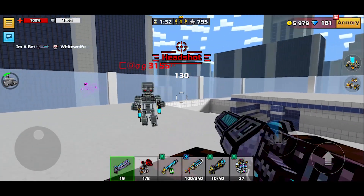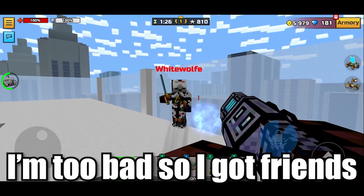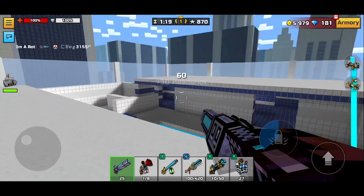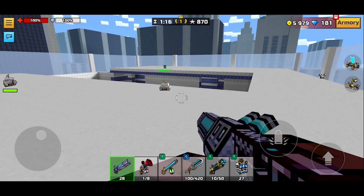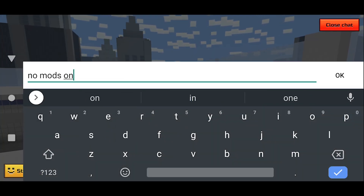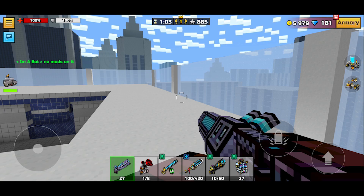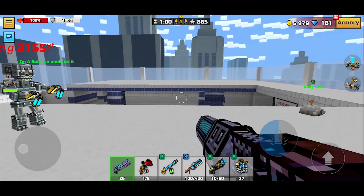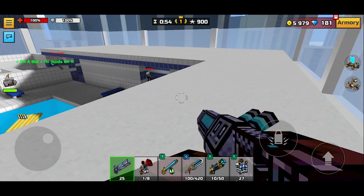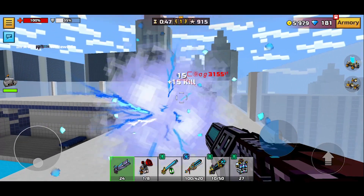You're going to be seeing gameplay right now and that's without any modules on it, so if it's really good just know that's without modules — with modules it's going to be even better, which is scary. Last time I tested the Ultimatum with no modules on it, it was like a three-shot body and a two-shot head and it was absolutely terrible. The fact that it's now a one-shot head and one-shot body with no mods is incredible, because modules are just that important in today's Pixel Gun 3D. The fact that the Ultimatum is a one-shot head and body with no mods is just scary.